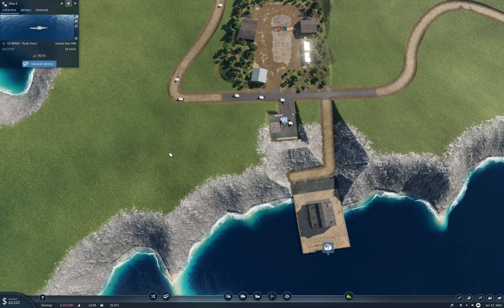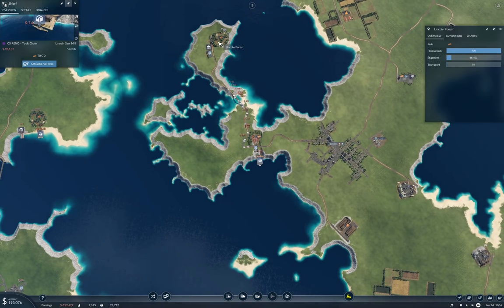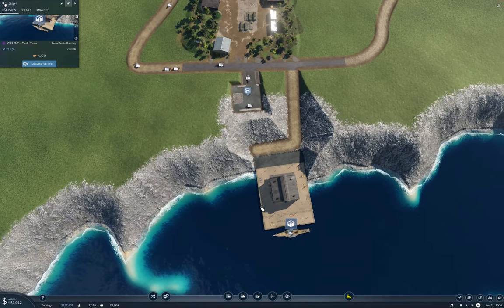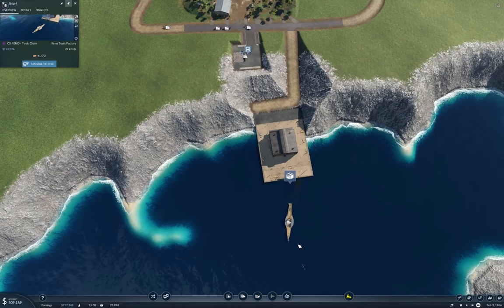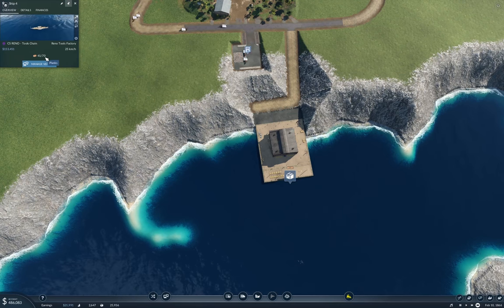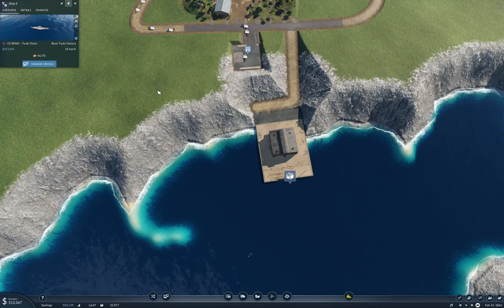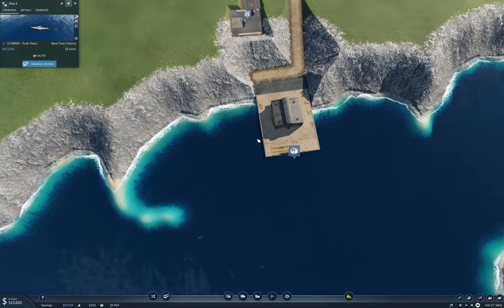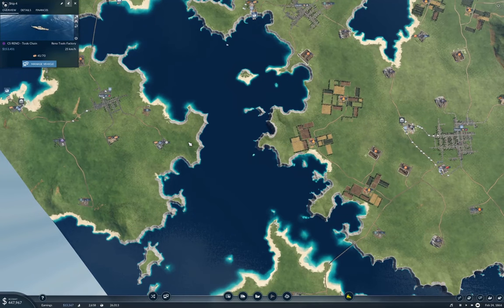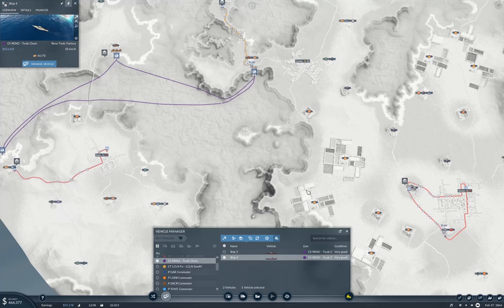One of the problems in the early going is you end up with a lot of waiting. The boat picked up 41 of a possible 70 planks—oh right, because we dropped off logs too, that's why. We're up to 400K. I want to duplicate when we hit 550K.